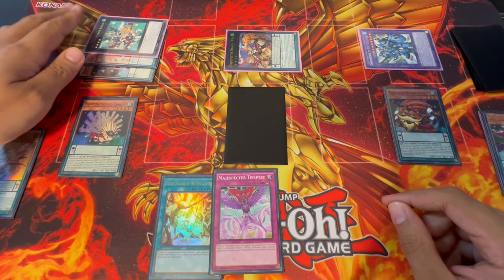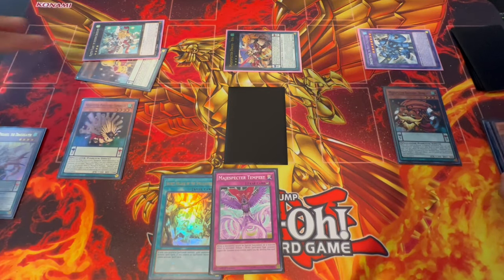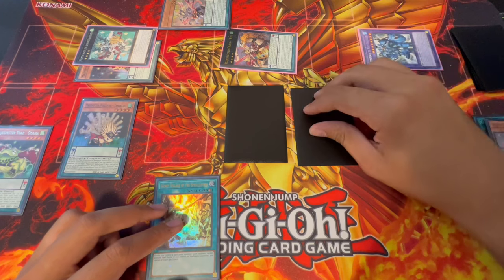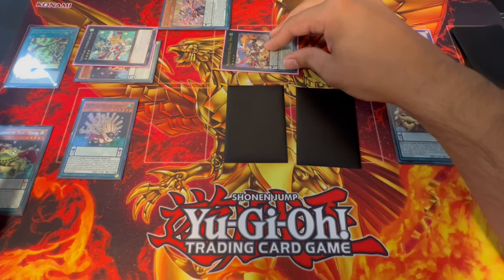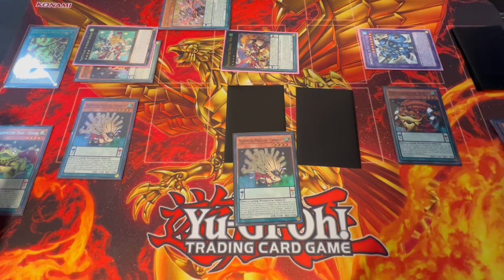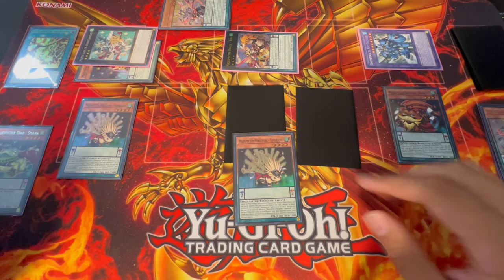Now we're going to use our Dinosaur, which summons back our Majesty Pegasus. With those two you're going to XYZ summon into Majesty Paladin. Majesty Paladin lets you add a pendulum card on the end phase, which is really important. We're going to detach a card and special summon a Draco Slayer from our extra deck — specifically Majesty Pegasus used earlier. Then we're going to set Tempest and activate Secret Village, locking your opponent out of spell cards since you control spellcasters.